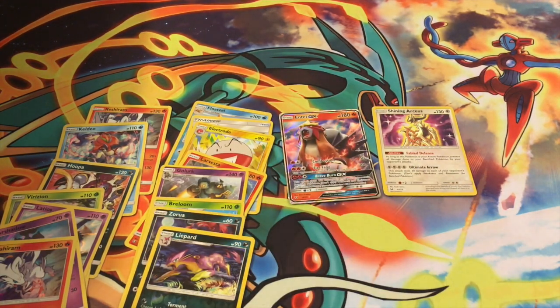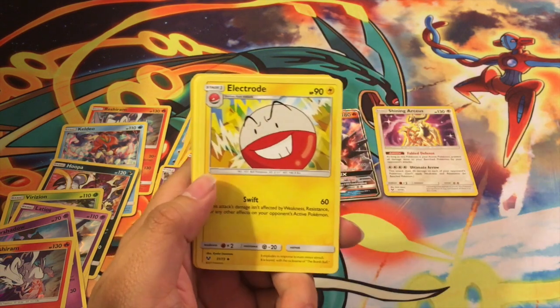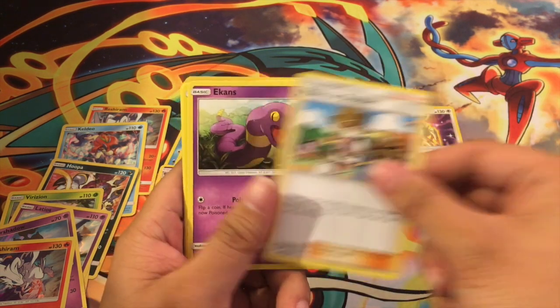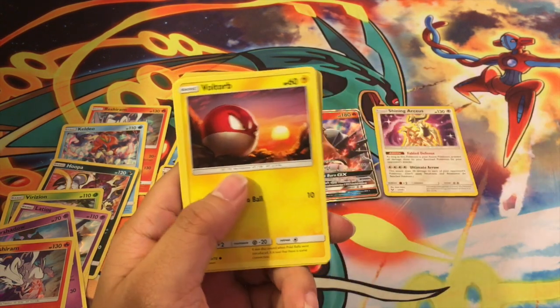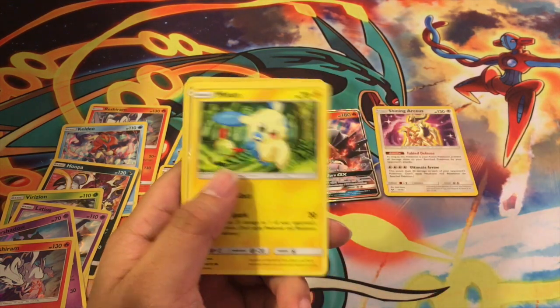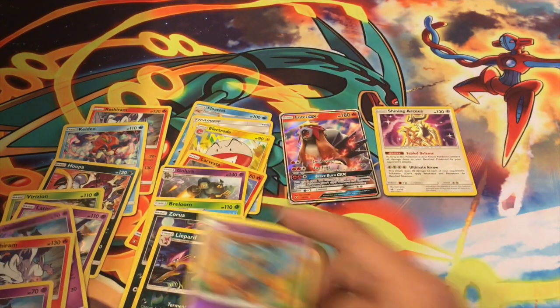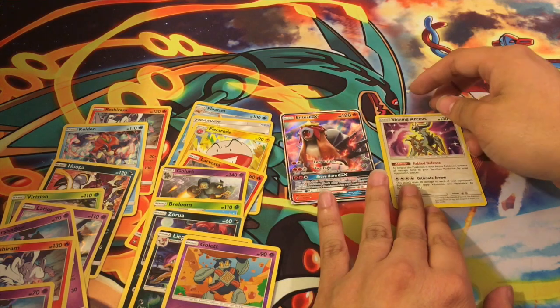This is the final pack! These boxes are kind of risky. Fairy Energy, Great Ball, Electrode, Pokemon Breeder, Ekans, Voltorb, Scraggy, Buizel, Minun, reverse foil Golett, and another Marshadow. Feels bad, man.